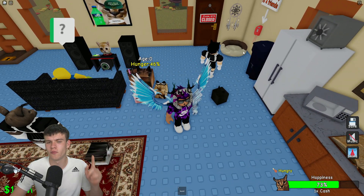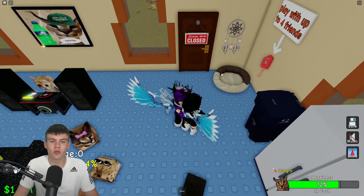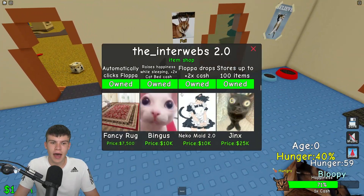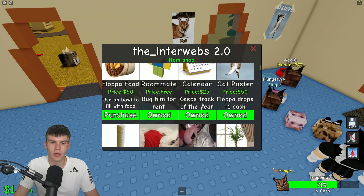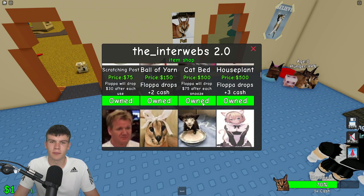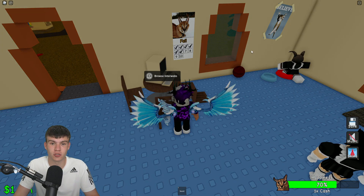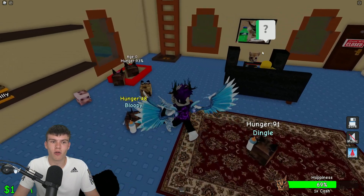First things first, you want to wait until your flopper goes to sleep, because now that we have the cat bed, it will actually increase the flopper's happiness by about one percent every second while he is sleeping in that cat bed, which is awesome. So let's just wait for our flopper to go there.